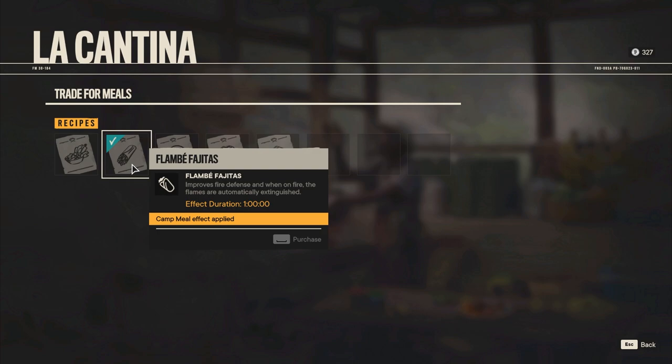I just got my hands on some Flambe Fragitas, which improve my fire defense, and when you're on fire the flames are automatically extinguished. I think this is very powerful, and it also lasts for a full hour, so it's really nice to get your hands on.